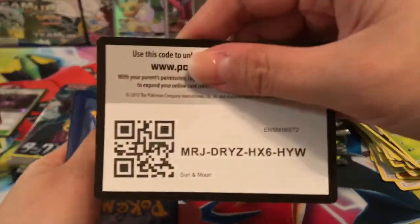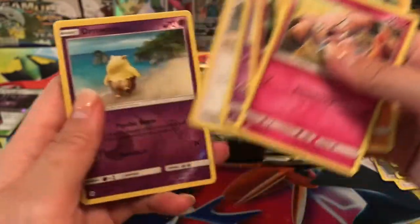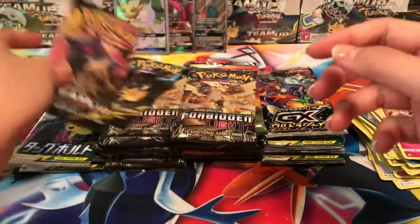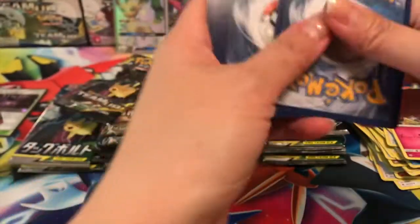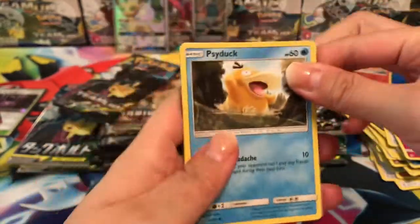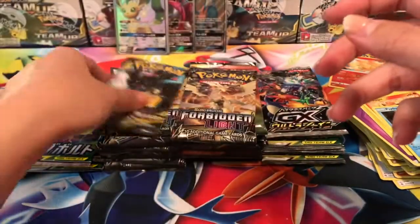Sun and Moon is awesome, love this set so much — planning to get a booster box to open for you guys, since it's one of the main sets. We got Team Skull Grunt, a Drowzee reverse, and a Butterfree rare, very cool. Next pack — we have a Hitmonchan, Jasmine, Fairy Charm Ultra Beast, and our rare is a Pinsir.